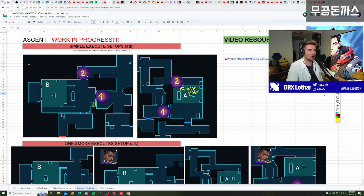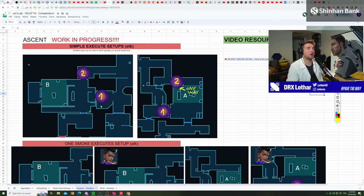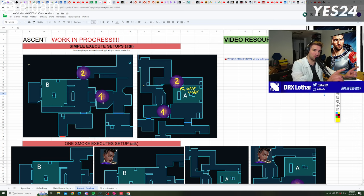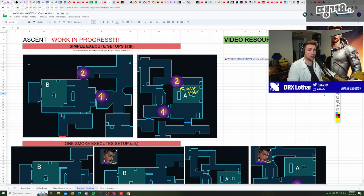This is one of the main logical conclusions you need to reach when placing a smoke. The smokes also have numbers showing the order to place them during an execute — you want to smoke in a specific sequence to avoid point of contact as you push in. The reason you smoke market first instead of CT is because the angle you approach from always sees market first. Market is more important, so it gets number one, CT gets number two.